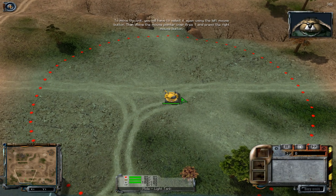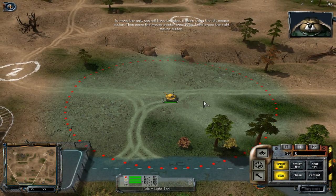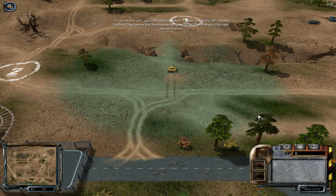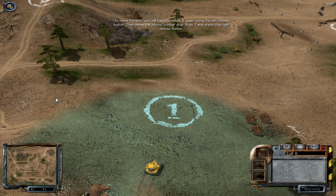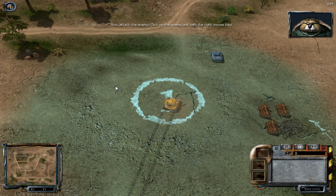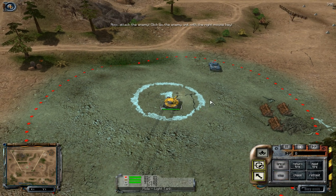Now click with the left mouse button next to the unit to eliminate the highlighting. To move the unit, you will have to select it again using the left mouse button. Then move the mouse pointer over area one and press the right mouse button. Now attack the enemy. Click on the enemy unit with the right mouse key.